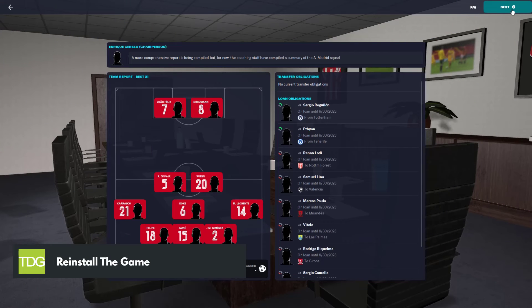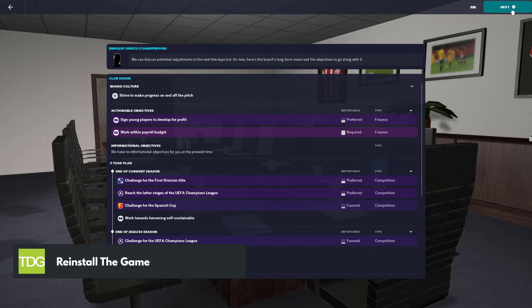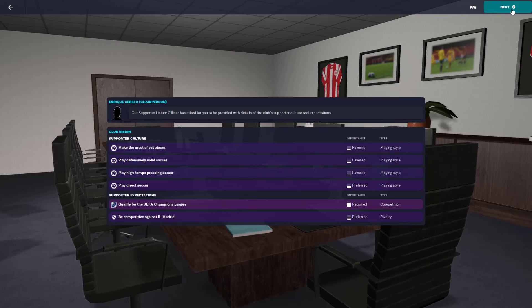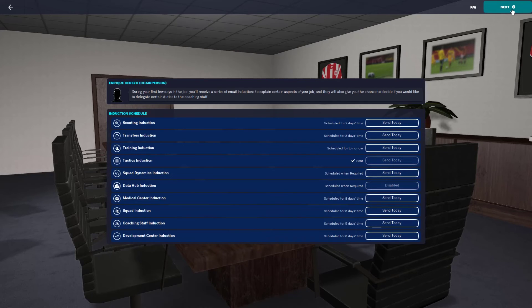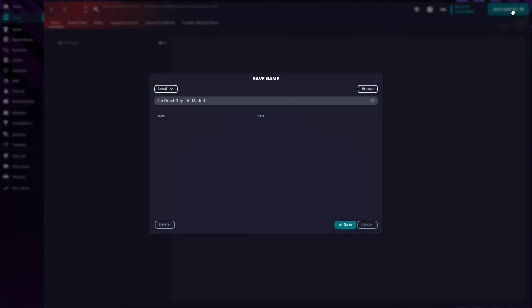Third solution: reinstall the game. If none of the troubleshooting steps work, you need to reinstall Football Manager 2023. Reinstalling will give you a fresh installation and fix any issues and crashes you may be experiencing.